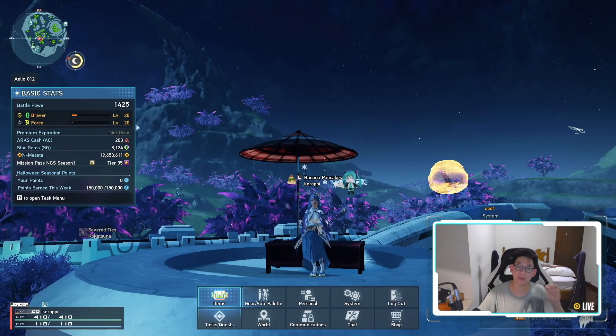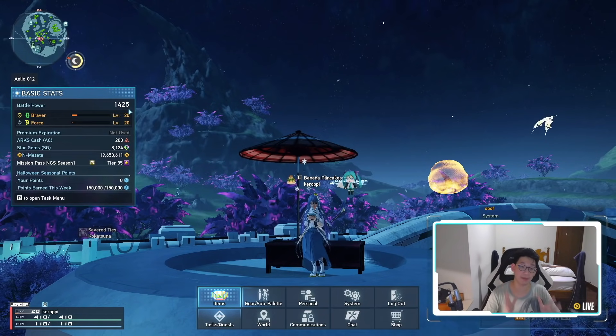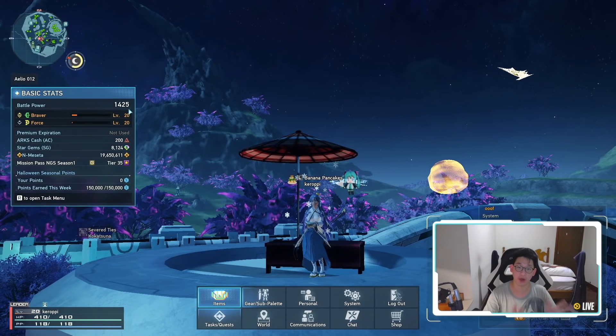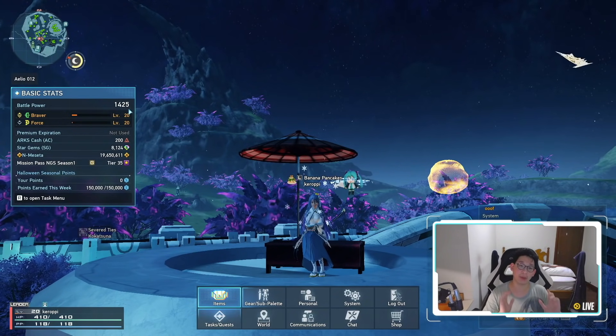So the first thing I want to point out is my personal battle power is 1425 on my Braver on ship 2, which is my main ship, and with this much battle power, I can pretty much do any content that the game throws at me, including the purple triggers and all of the endgame content. However, something that I want to remind and encourage everyone to do is to hit at the bare minimum 1400 battle power.